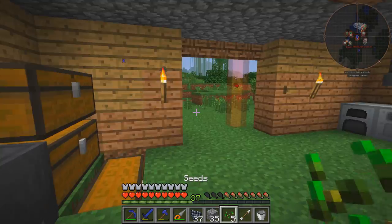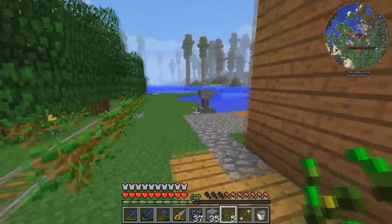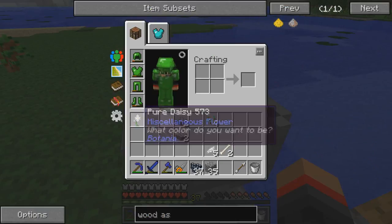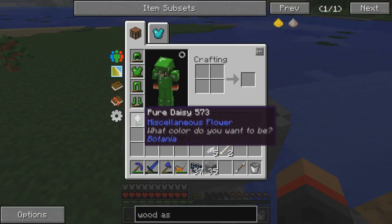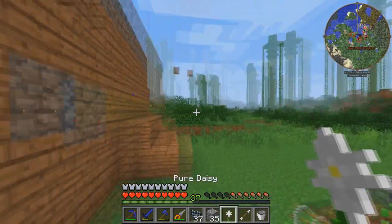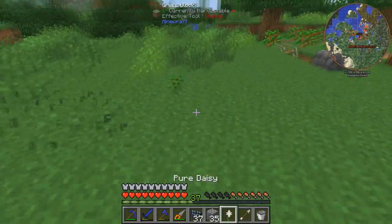Okay, we got our seeds and let's head over there. This should give us — oh, I forgot what it's called. That flower thing. It is a Pure Daisy. Yes, that's what we want. With this Pure Daisy we can make living rock or living wood. So let's make an area around here and sit it down.